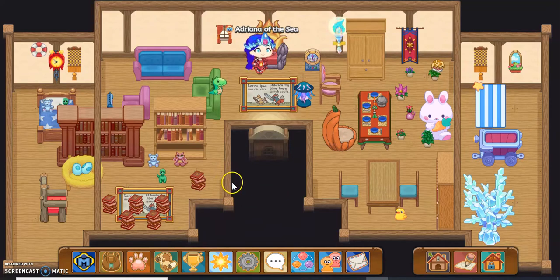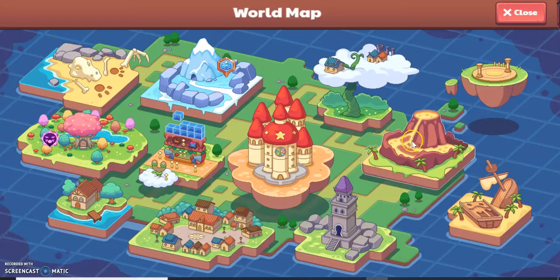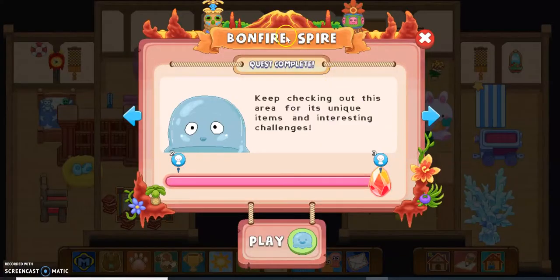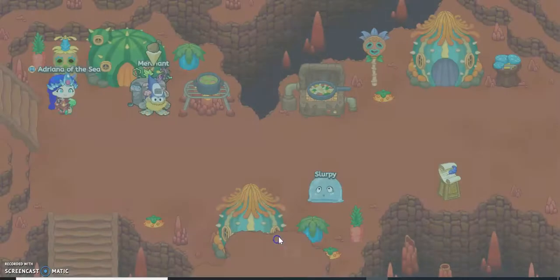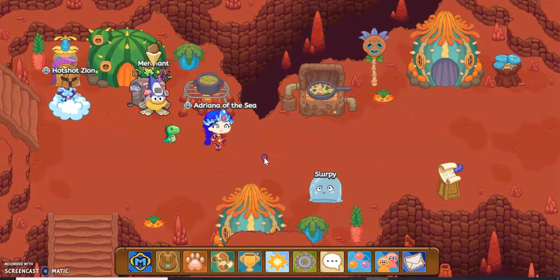The first thing you need to do to catch an Ashlet is to click the map. When you click it, you want to go to this volcano place, and if you click it, it'll say Bonfire Spire. It doesn't need to say Quest Completed — I just completed Bonfire Spire. Anyway, if you want to click Play, there are two main ways to catch the Ashlet.